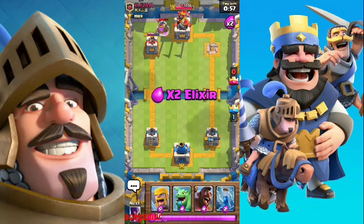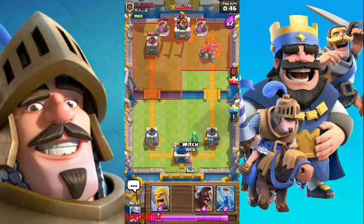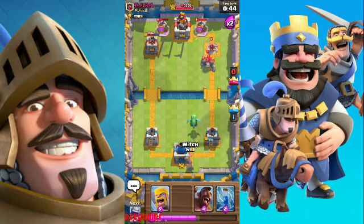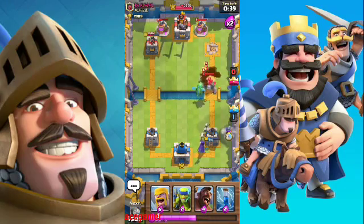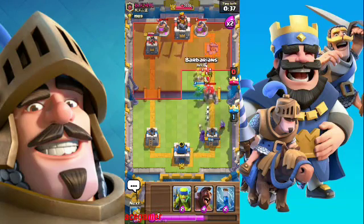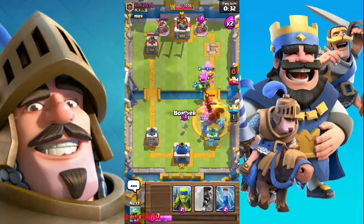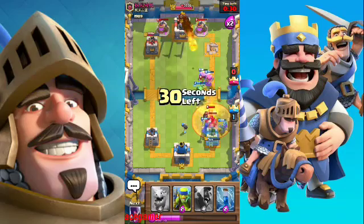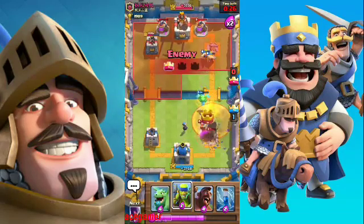He dropped his Golem — what should we do now? Shall we drop our dragons? Let's stop him. I'm just going to use my witch again and the musketeer. He dropped his Valkyrie — okay, everyone just went down. He took our first tower.